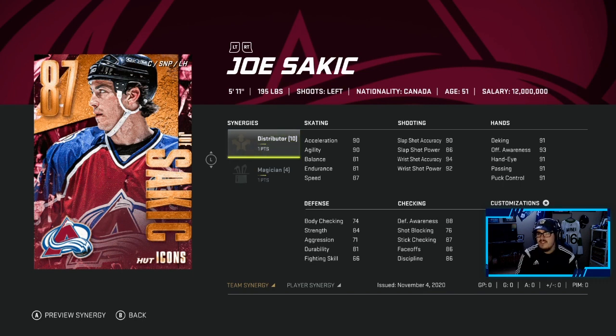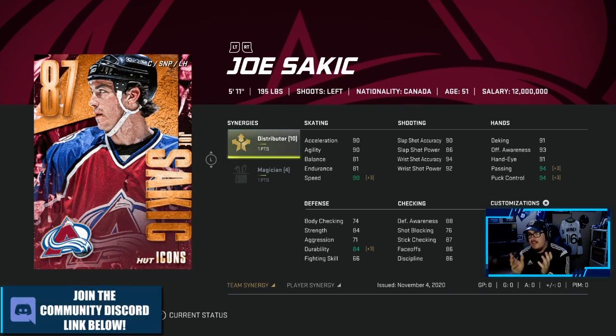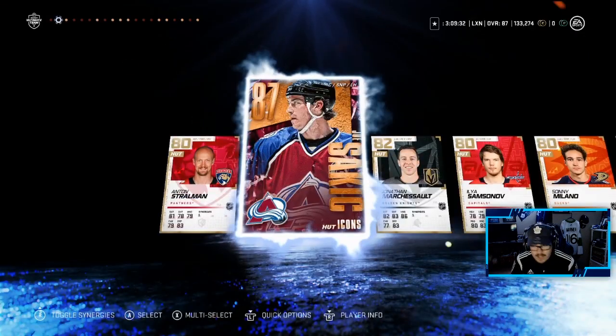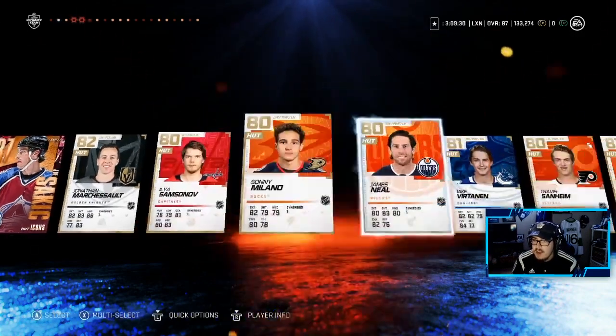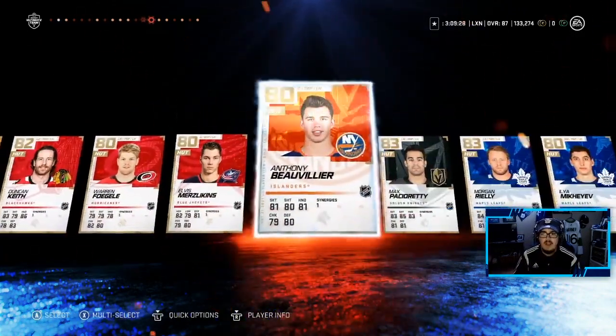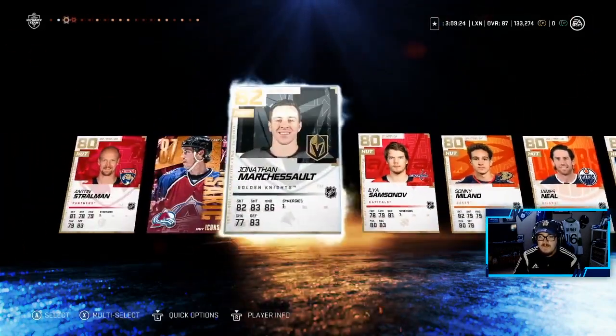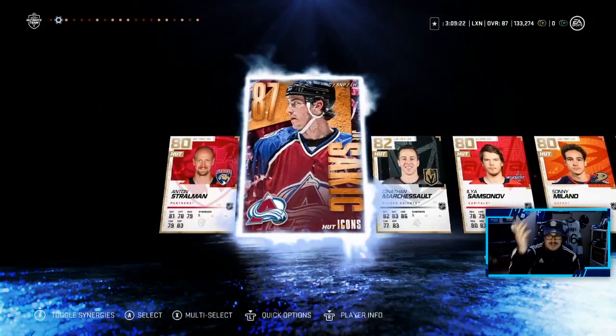Look at this card — Distributor on, 90 speed, 90 acceleration, a pretty good shot, an amazing shot, amazing passing and puck control. Can't take faceoffs, but oh my goodness. What a pack opening! Are you kidding me boys? I can't believe it. My first icon pull in NHL and it's Joe Sakic. We love it.